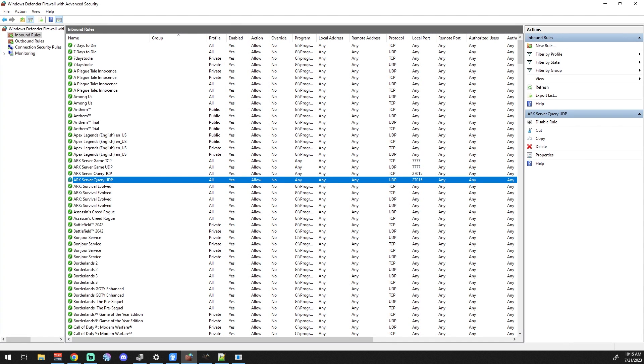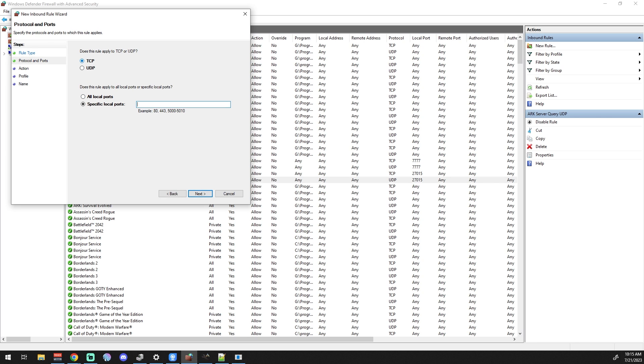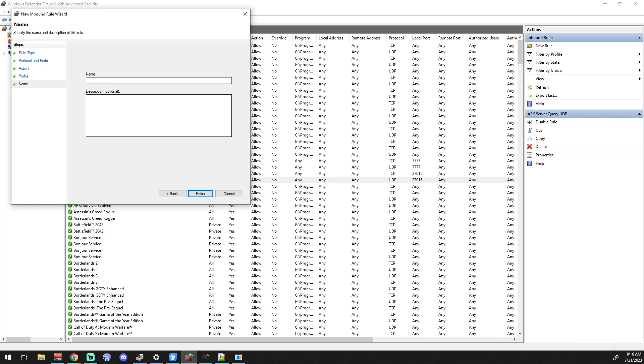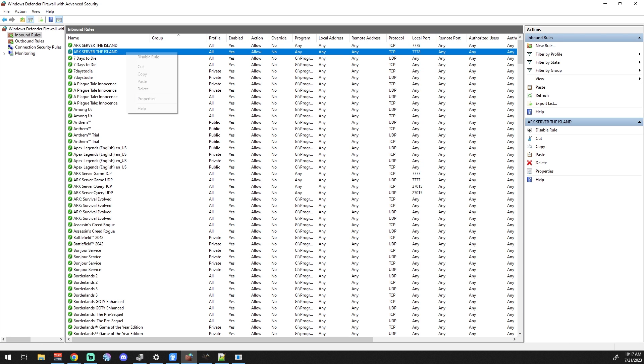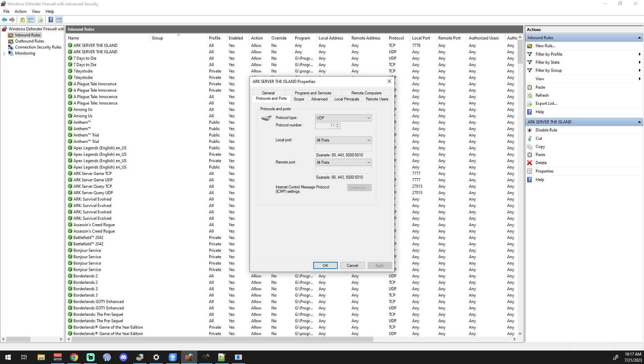To add a rule manually: right-click in Windows Firewall, select New Rule, pick Port, click Next, select TCP or UDP, enter the specific port — for example 7778 for a second server — allow the connection, proceed through the prompts, and name it something descriptive like 'ARK Server The Island.' Once created, you can right-click it, copy it, paste it, then edit the protocol to UDP to quickly create the matching UDP rule.